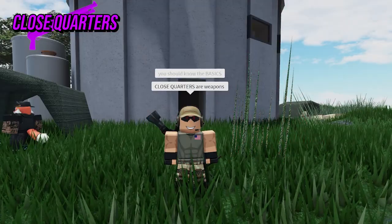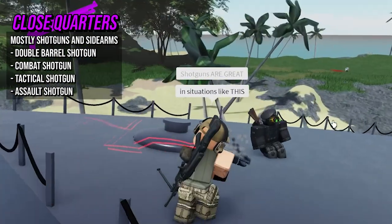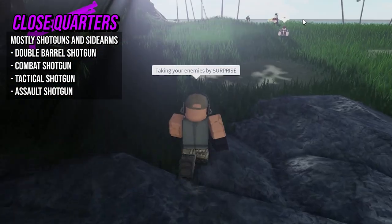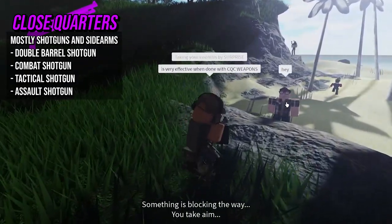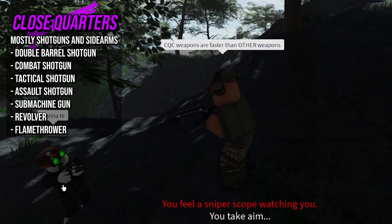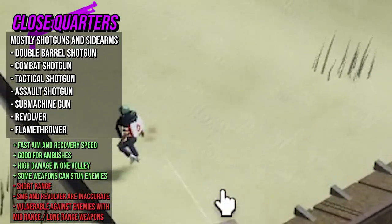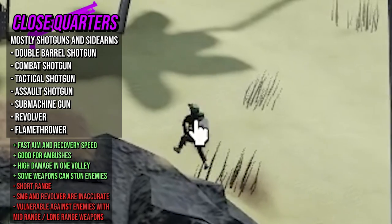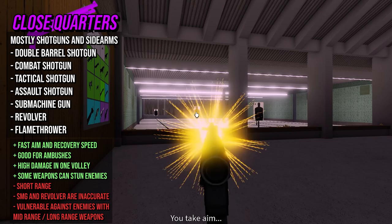You should know the basics. For close quarters weapons, take this fine shotgun — shotguns are great in situations like this. SMGs and revolvers are great when you need to make an ambush; taking your enemies by surprise is very effective with close quarters weapons. Close quarters weapons are faster than other weapons but less accurate at longer ranges — even though range is high, that doesn't mean it'll hit every shot.